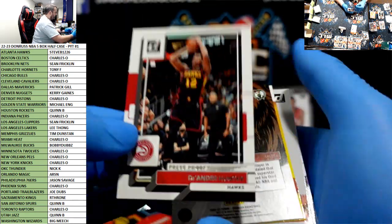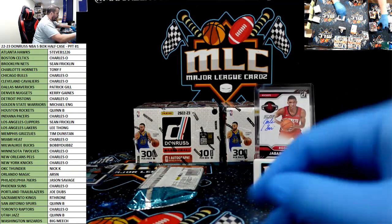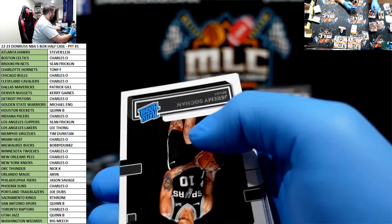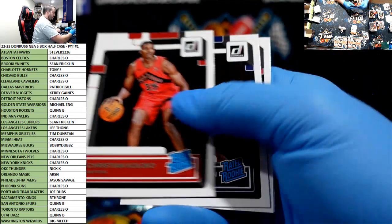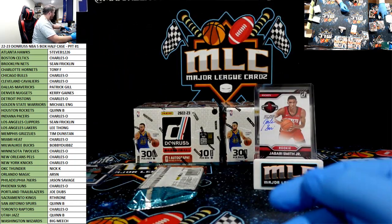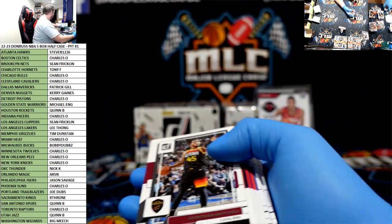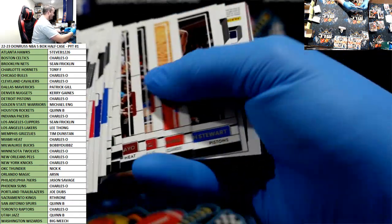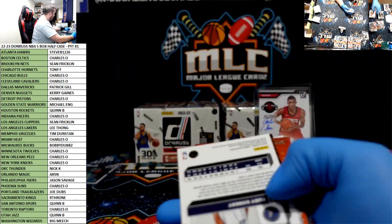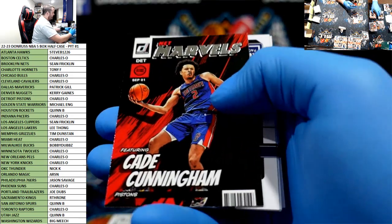Press proof of Hunter, Tatum hollow Unleashed. LeBron Crunch Time, Kawhi Net Marvels. Mike D — Paolo three for three on Paolos? Maybe it is one per box. Don't make me cry. Press proof of Ingles, Rudy Gobert to $199. Press proof LeBron, DeBook, Cade Net Marvels.